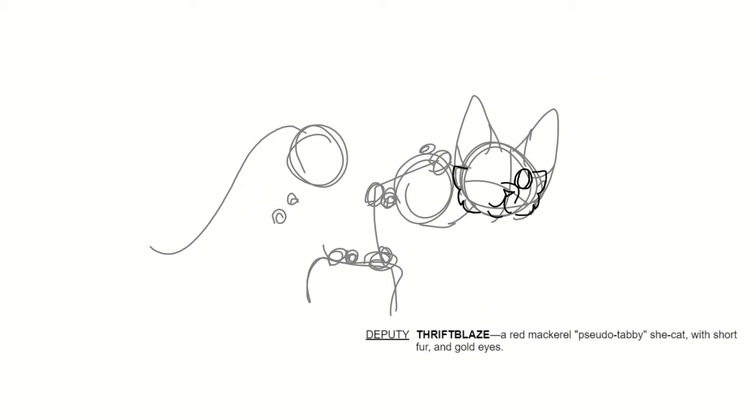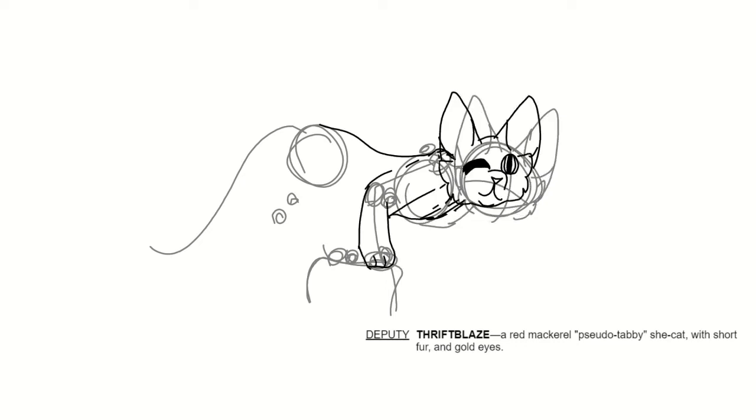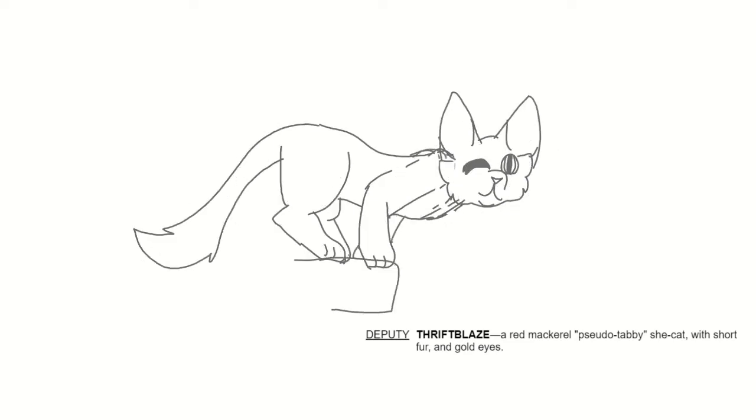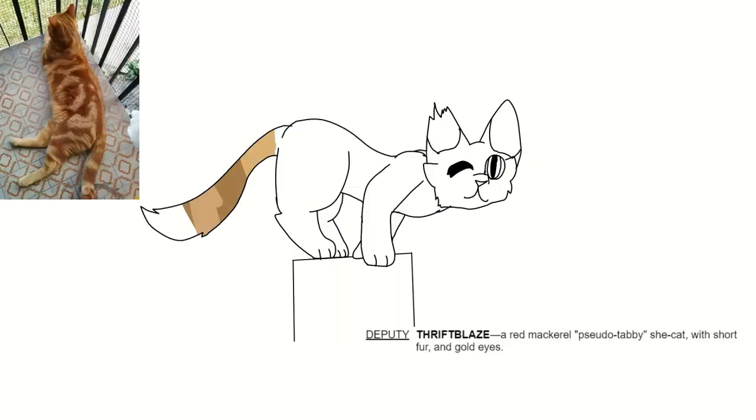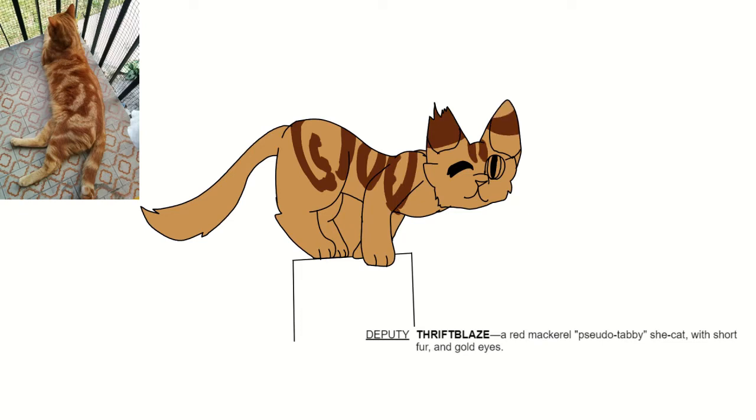So the next cat is Thriftblaze, the deputy of Beach Clan. She is a red monkey old puss babu tabby she-cat with short fur and gold eyes. I don't know how to say any of those words, but I tried. For this one, I really do like the design. I like how I did with the fur and how different it looks from her leader and how I did it. I don't really use that type of brush for the fur, but I tried. I like the pose and the reference I used for her — it was really cute. I love it. I always think it's a he and I don't know why. But I used this random brush that makes it kind of splotchy — I think it looks like fur. Tell me in the comments below if you like it.